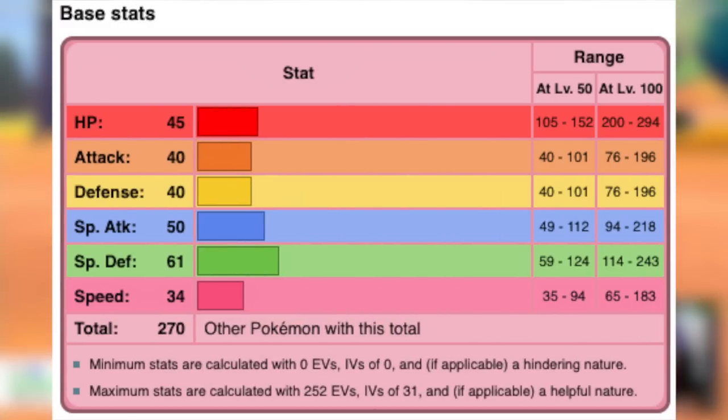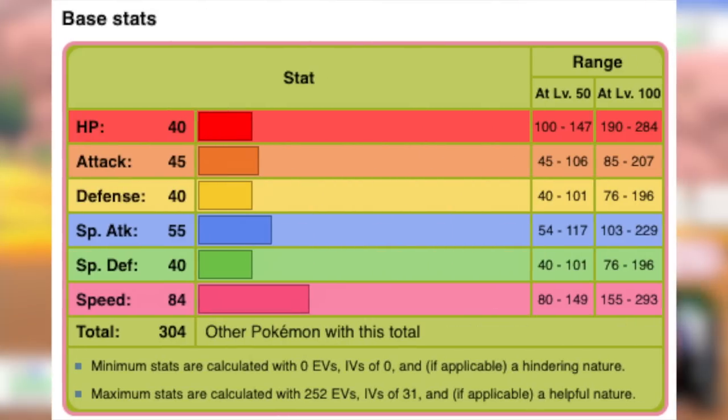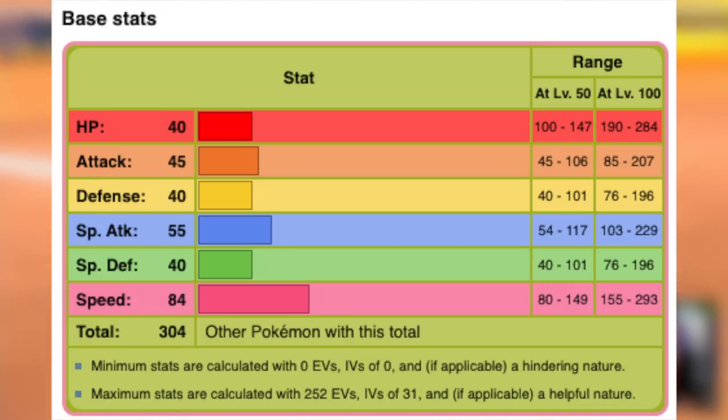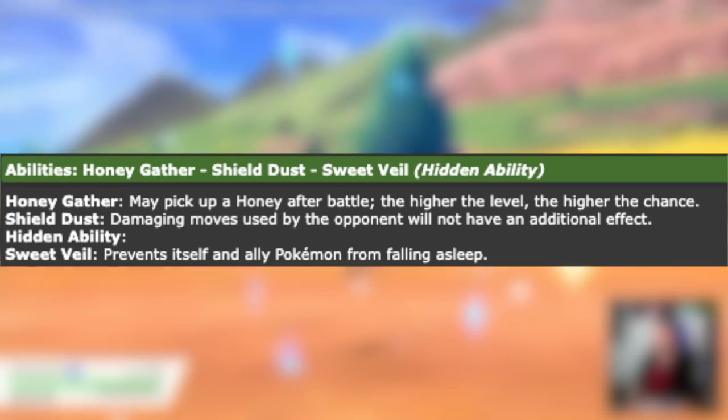Milcery is another Fairy-type that we can use, but I think its only real appeal is that it's got okay Special Defense. With Pokemon like Klefki and Comfey, I didn't really see much use for it. Cutiefly is another Fairy-type, but one that I'm actually really excited to use. I've always wanted to use a Ribombee, and this is an excellent opportunity to do so. It's got some pretty good Special Attack and Speed, but we sadly got one with Honeygather instead of Shield Dust.